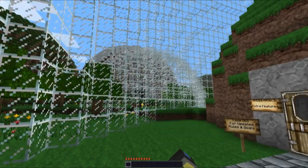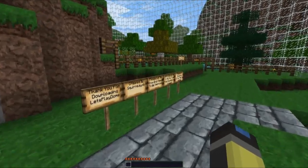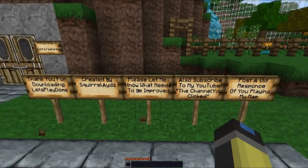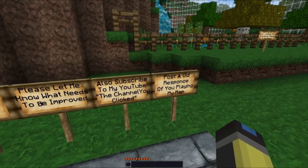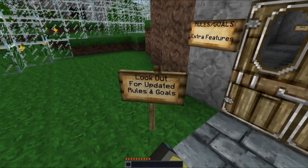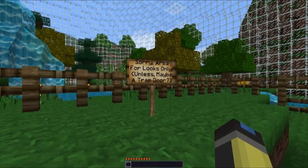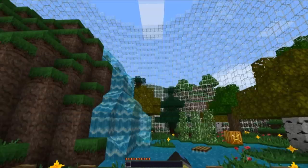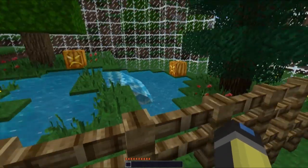The map pretty much just consists of these giant balls everywhere, and I guess I'll be investigating these balls and doing stuff inside of them. There's a thank you message from the map maker asking for feedback, and some self-promotion. This area looks like it's just for looks only, unless maybe it's a trap door - it's just here for decoration I guess.